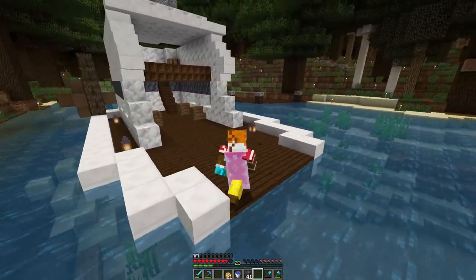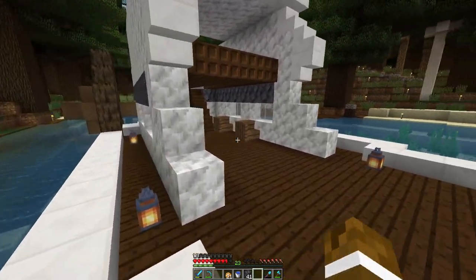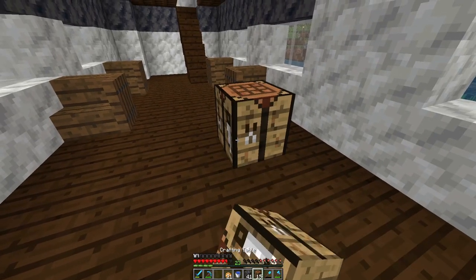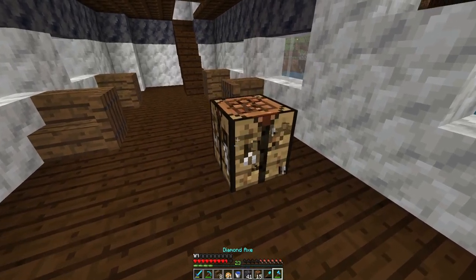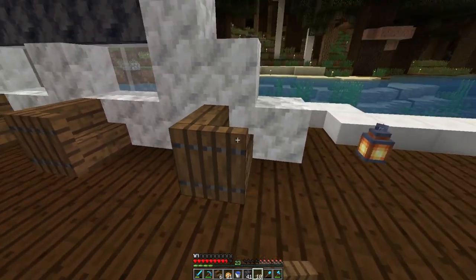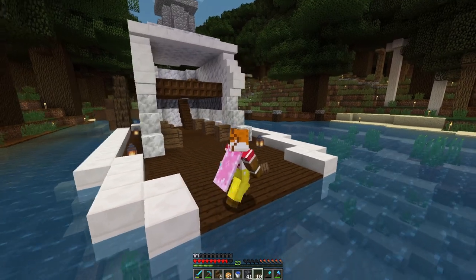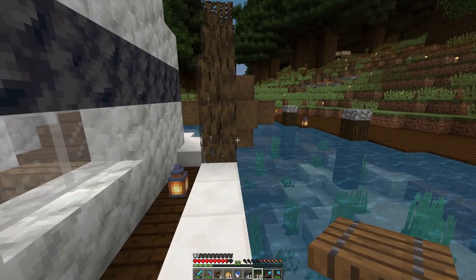Maybe this front area I could kind of shorten, because it is weird how there's all this stuff in there. Do I have more spruce stairs? I'll make some, because this boat having four seats in it is kind of weird. Being able to seat six people is definitely better than only being able to seat four.